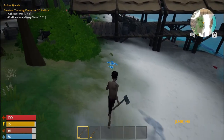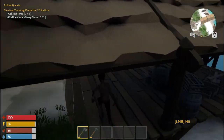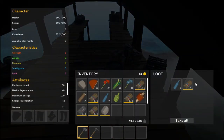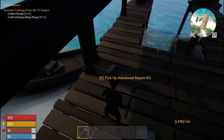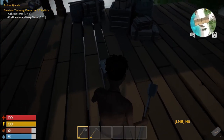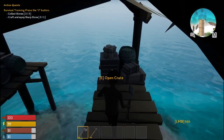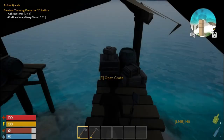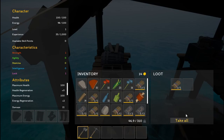Where do we want a base? There's an energy meter but I don't think you need to sleep in this game. What do we have here — a sample repair kit and some water jars. What's that on the ground? An advanced repair kit — nice, take all.